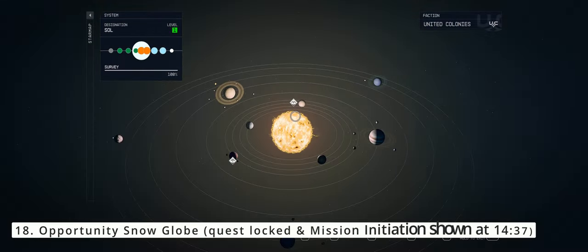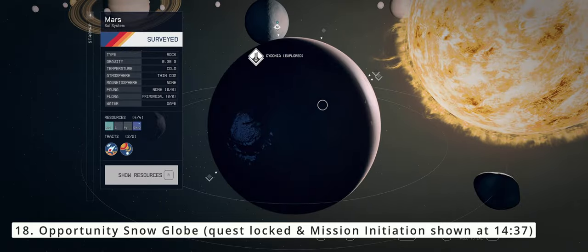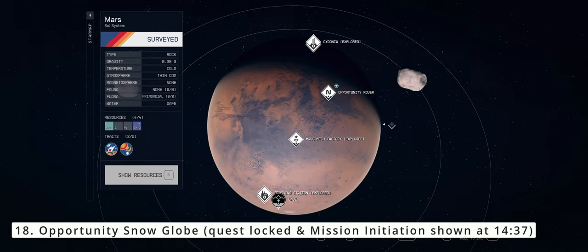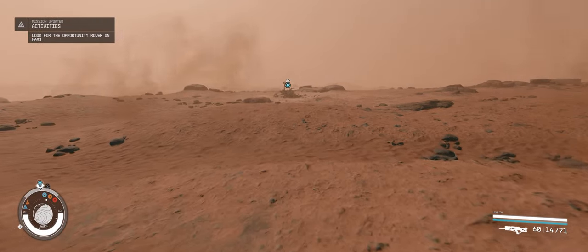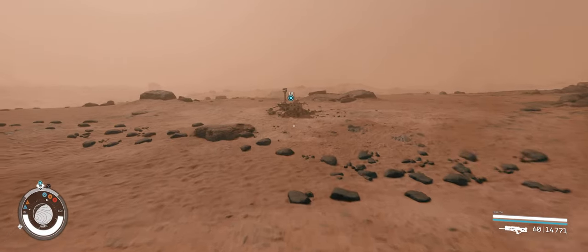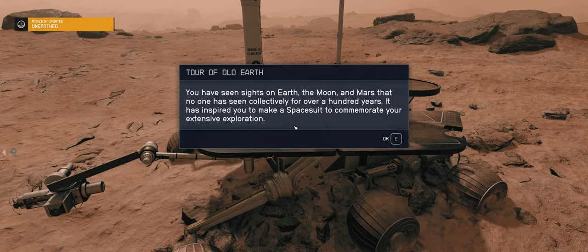Our final snow globe is the Opportunity snow globe on Mars, for which we triggered the mission earlier at the museum within the NASA launch facility. Exit the facility to fast travel to Mars and land next to the Opportunity rover. You will find the final snow globe on top of the rover. Upon collection of all the snow globes that had quests, you will be rewarded with the Old Earth armor set.